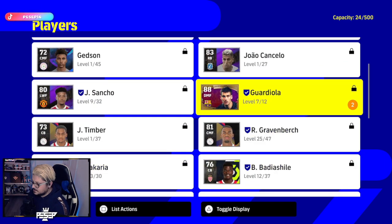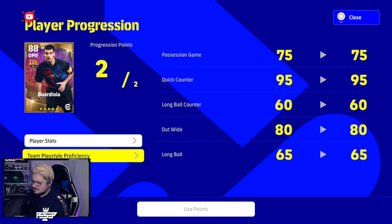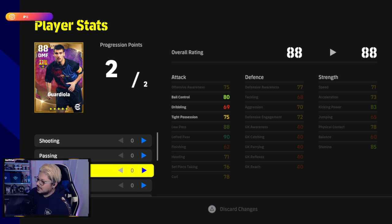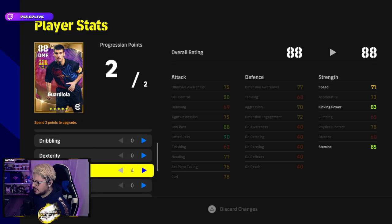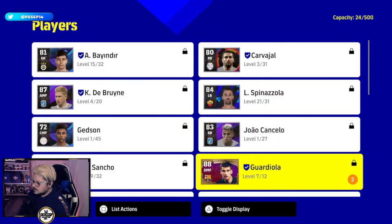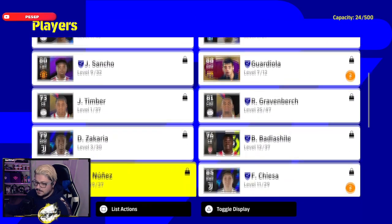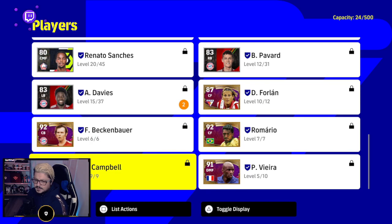There's another thing — press triangle to see progression points you earn every time you play a game. You can then allocate those to players. For example, if I want to give Pep Guardiola some acceleration, I need more points first. You earn progression points primarily through ranked matches.